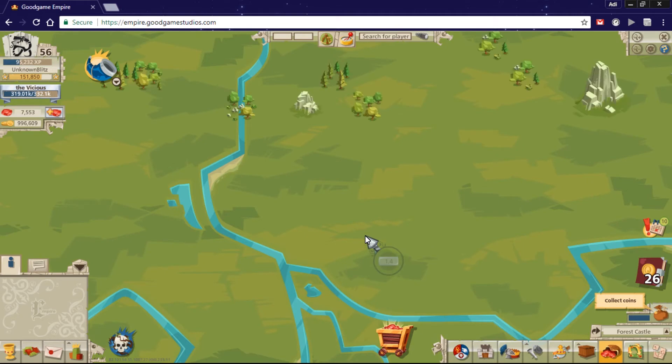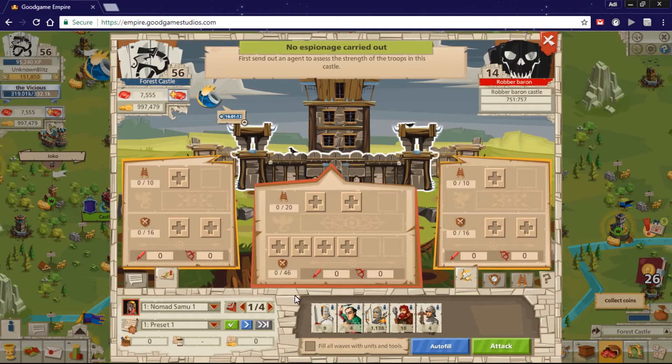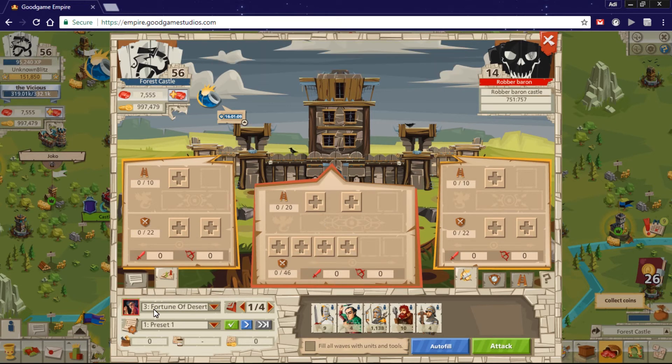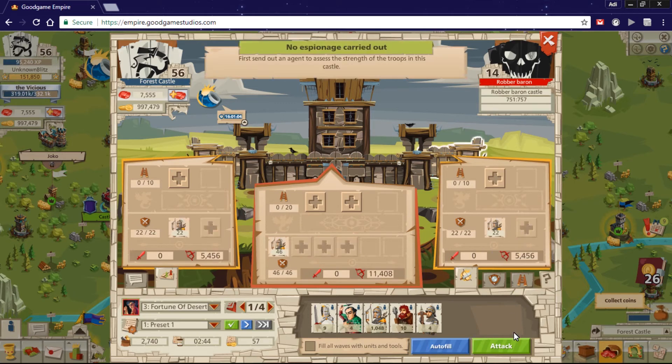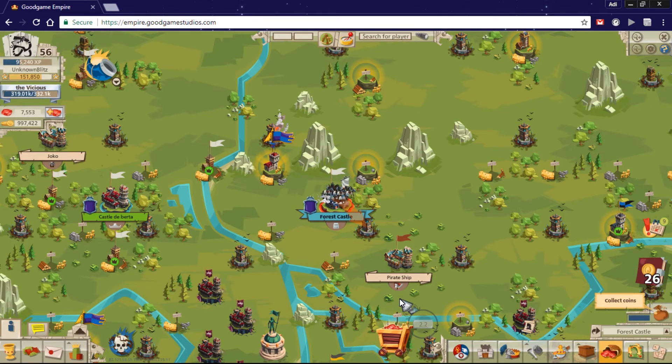Let's go and attack a robber baron castle with this commander. Here I have level 14 castles — actually all of them are around level 14 in my account. We'll hit with the Fortune of Desert Sands using autofill, since I just keep attacking them to level up and get better equipment. Let me fast forward until the attack lands. It looks like it's almost there — let's wait a few seconds. I don't expect many losses since I used a 1990 comm.